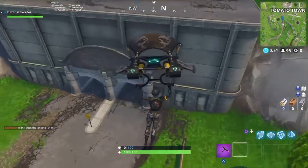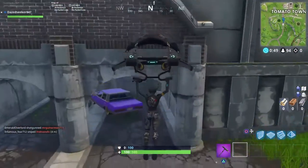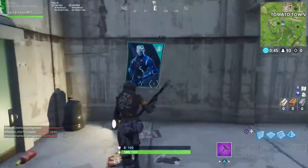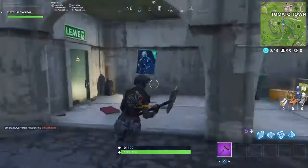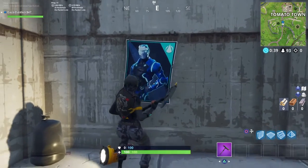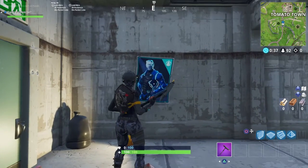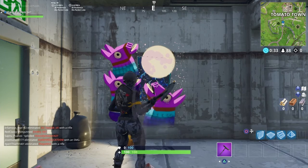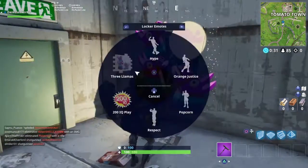Our next location is going to be located in the tunnel next to Tomato Town. It's going to be right over there and you just want to spray paint over that. I'm also going to show you guys another location nearby and show you how you can get two in one game.